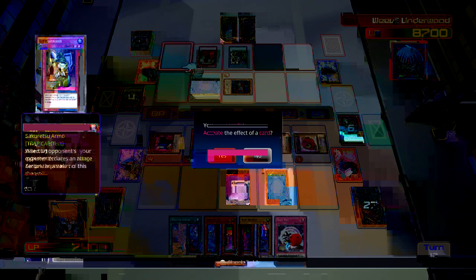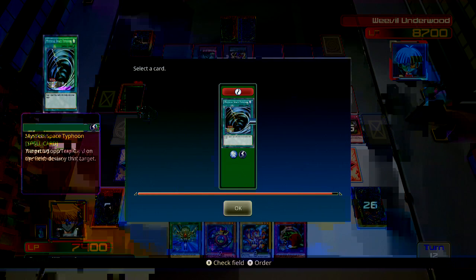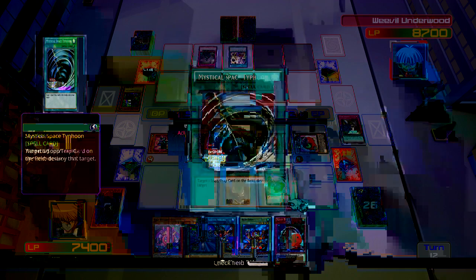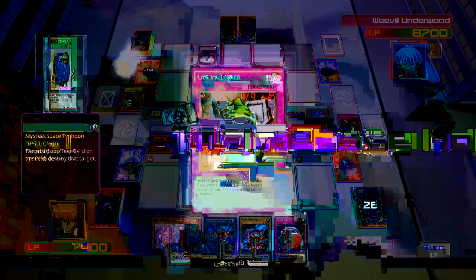Alright, here we go! Activate Grave Robber, take the Mystical Space Typhoon. Now activate Mystical Space Typhoon and destroy Insect Barrier. It was worth it! Skull Dice.